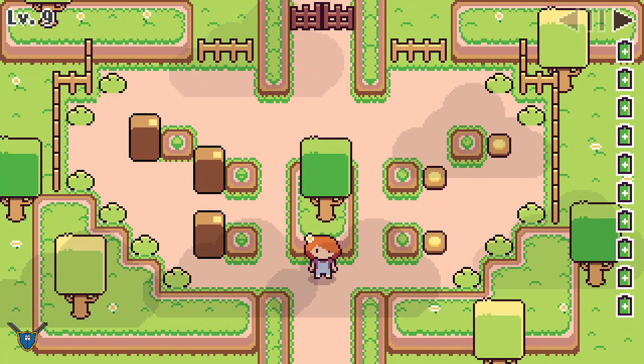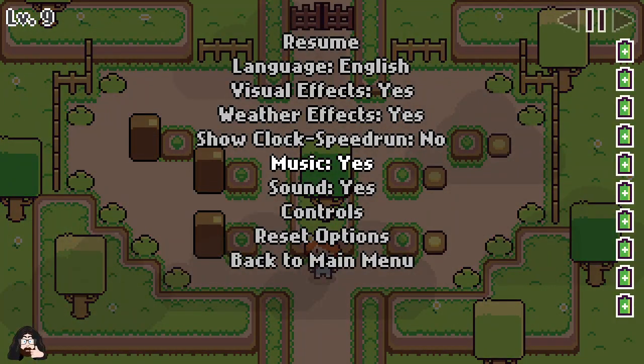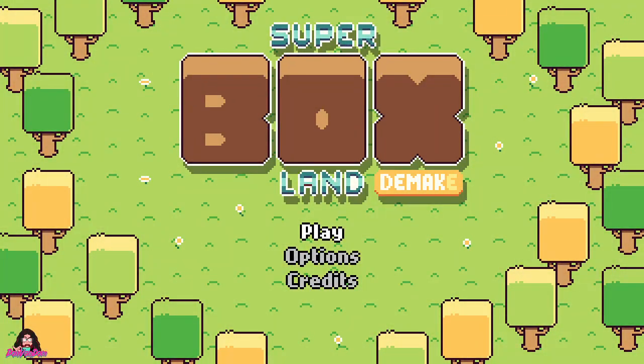Other than that, I mean, that's the game as you would expect. It has all kinds of controls, visual effects, clock speedrun if you want — all sorts of features here. Pretty compact, very nice. Probably really darn good on the go. That is Super Box Land Demake. If you like what you see with the gameplay, be sure to check out the game on the Nintendo Switch, which is currently what this game is being played on. And if you like what you saw from my video, even though I'm kind of a boring gent, be sure to follow me anyway. It's all good. Take it easy, everyone.